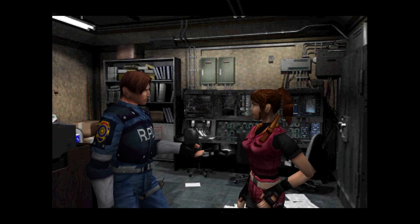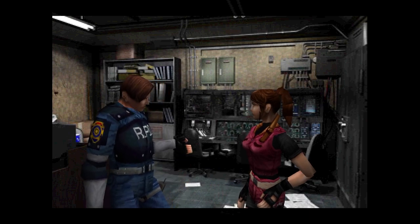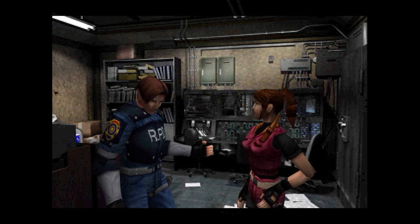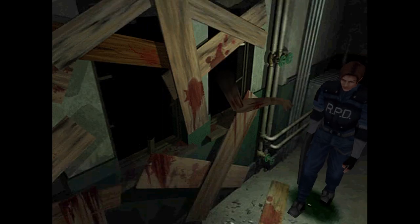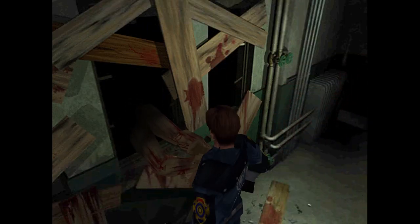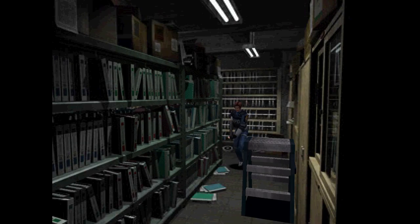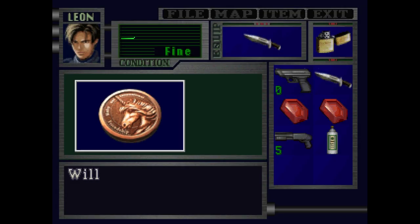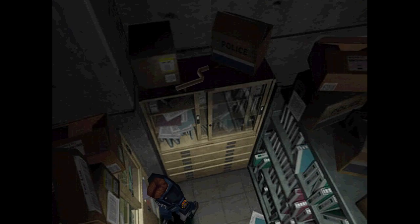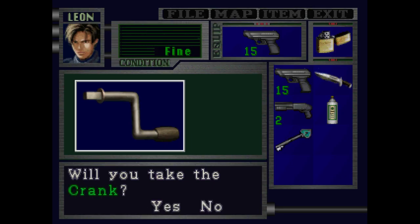We try to move on but we need that key from the statue first. Resident Evil 2 does its gameplay very, very well. It's like a small loop — you need key items, and to get those key items you need to find other key items and keys, use them together to go into new rooms, and get a new key item like a crank and get the final thing you need. That's at least what the loop is during the police station segment.